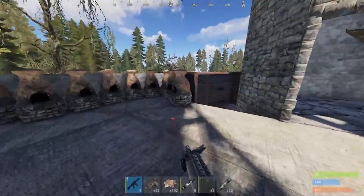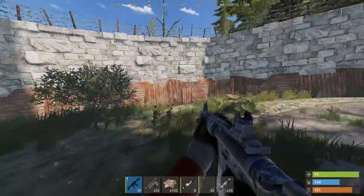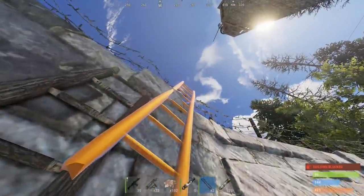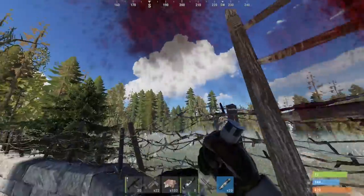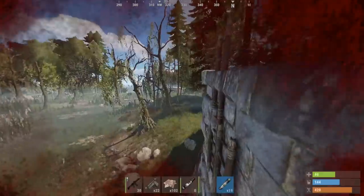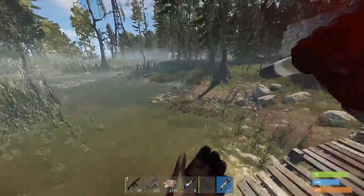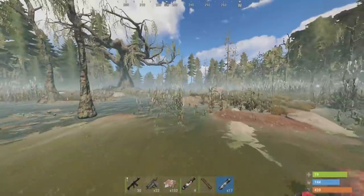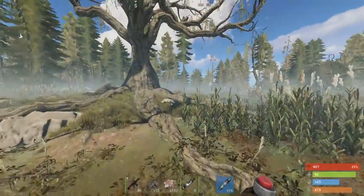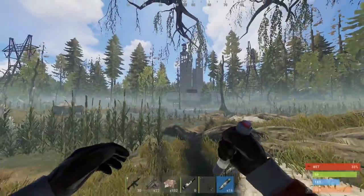And of course he crashed his heli. Not bad — the biggest bus stop base I've ever seen though. 20k sulfur, 6k GP — not gonna be much profit at all. I'm just happy we got the loot, but there could've been more stuff in his TC.